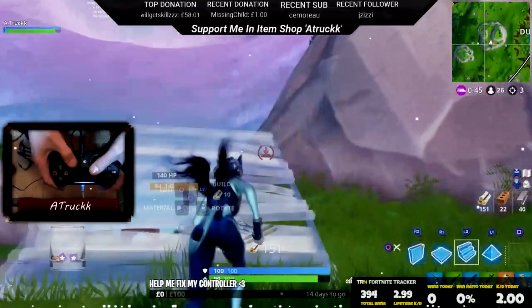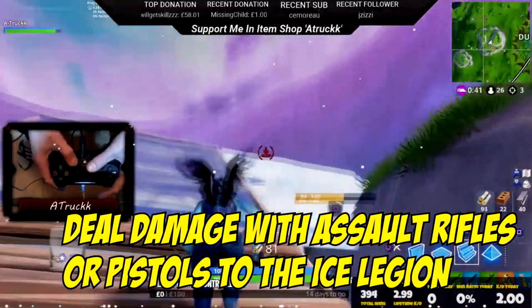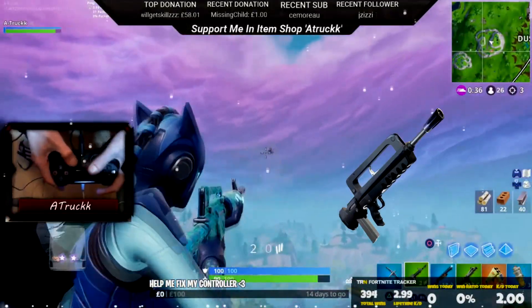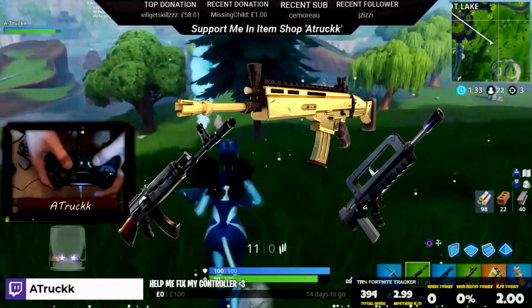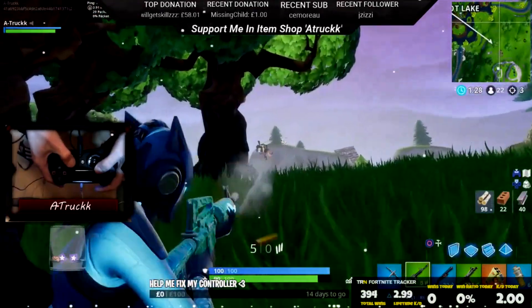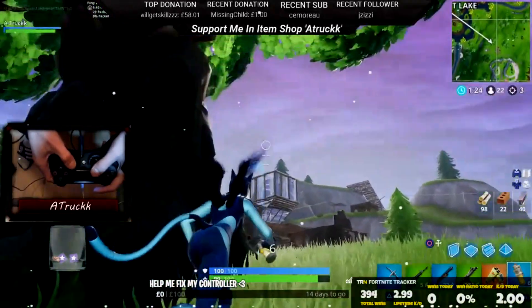Moving on — deal damage with assault rifles or pistols to the Ice Legion. You have to deal 10,000 damage with any assault rifle or pistol to any of the minions throughout the event. Pretty straightforward, might take a while, but it's not too bad.